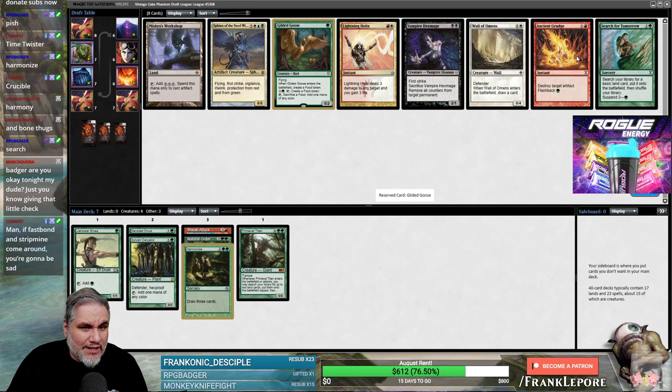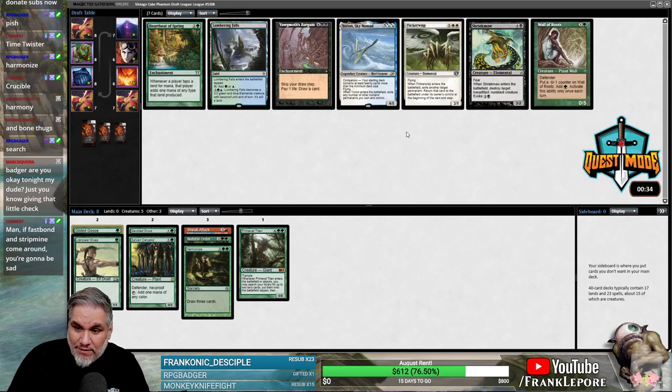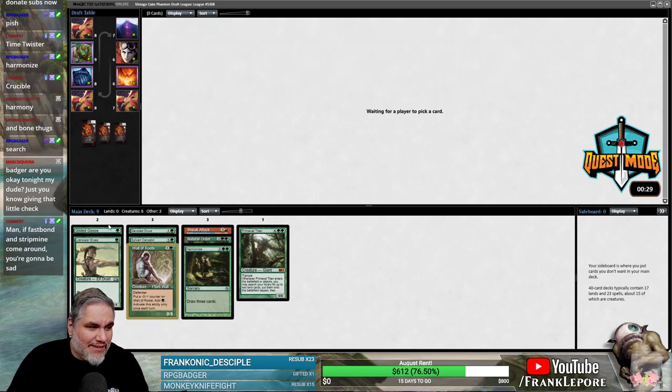I could just see myself taking Ancient Grudge as well, but I'll take the Goose. I hope the Acidic Slime comes back — people seem to hate green. Wall of Roots. We have a lot of fixing, a lot of ramp right now, really hoping for some payoffs here.